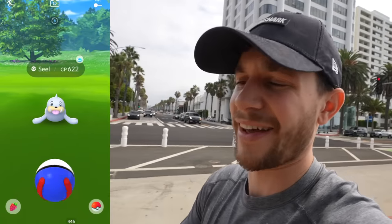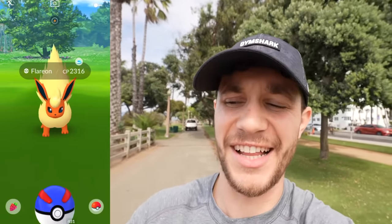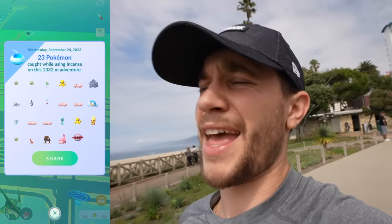Let's see what else we got on this incense. We got Seel, Gothita, Chimecho, Seel, Elgyem, Abra, Flareon, Solosis, Wurmple, Tyranitar, Slowpoke, Forretress — the spawns are kind of crazy today, especially considering we also got a bird that ran. The Daily Incense gave us 23 Pokemon and the Galarian Articuno that got away.